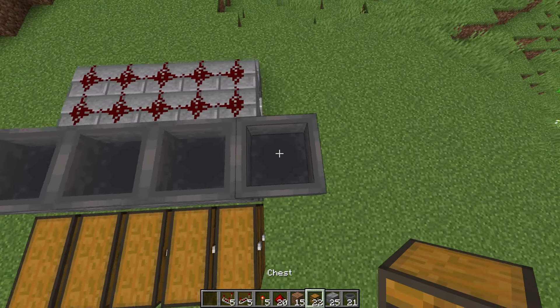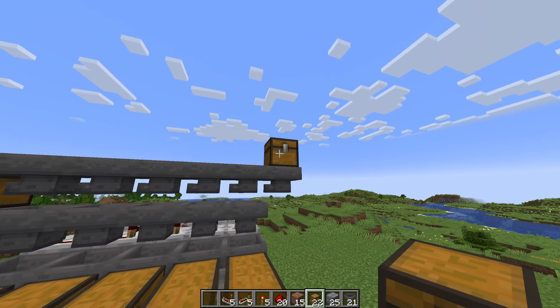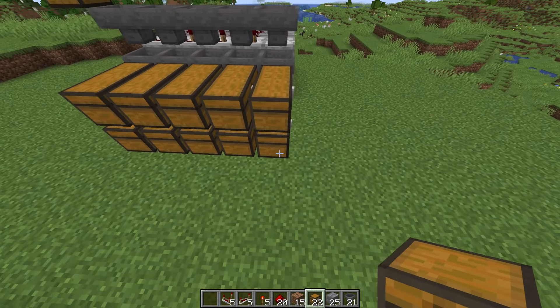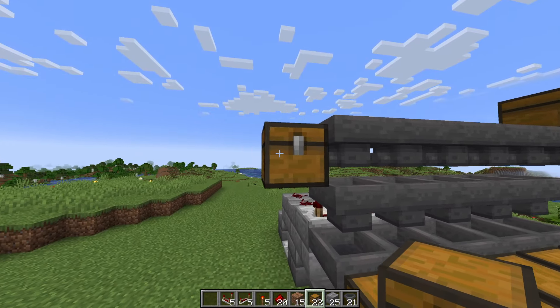On top of this extra hopper, place another chest. We now have these two chests here. This chest will be your input chest — this is where we put our items in to be sorted, and then the items will be sorted into the chests below. Anything that can't be sorted will be left in this chest.